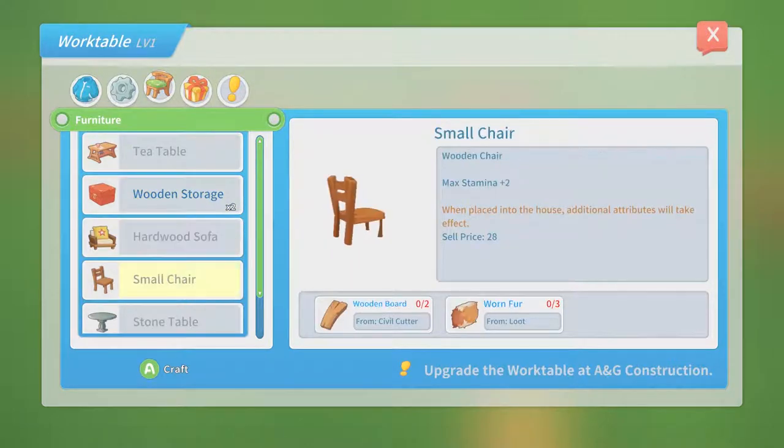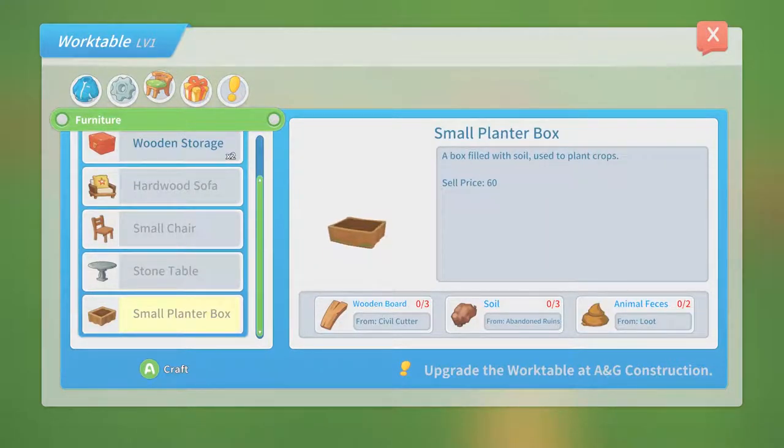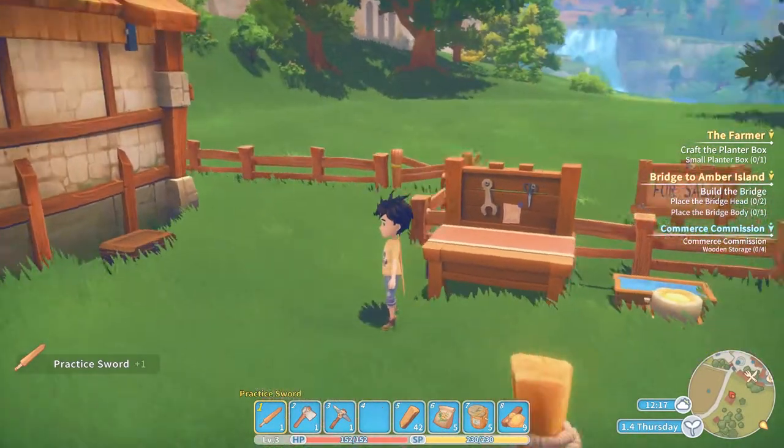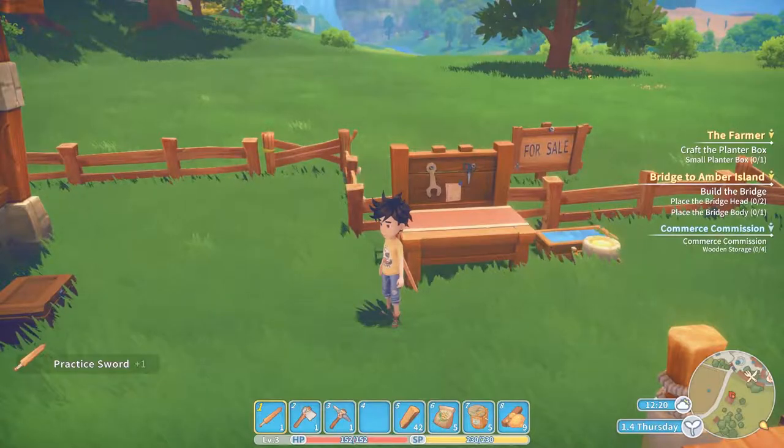Under furniture make the small planter box - we need a wood board. So we have to build the civil cutter, we have to get soil from the abandoned ruins, and we have to get animal feces. I think we can do that today but first let's chop down some wood.